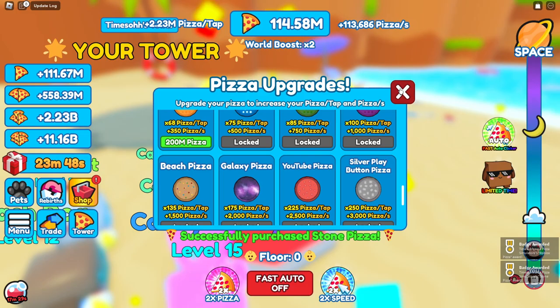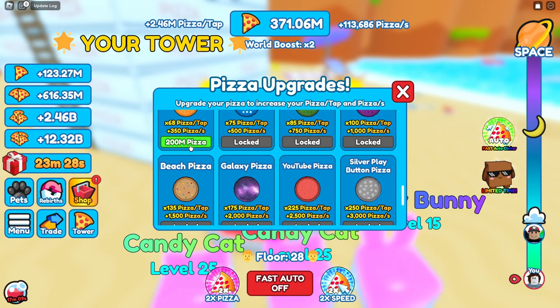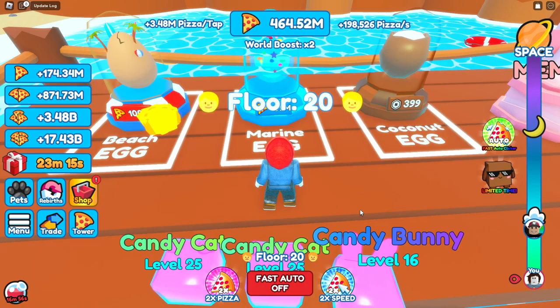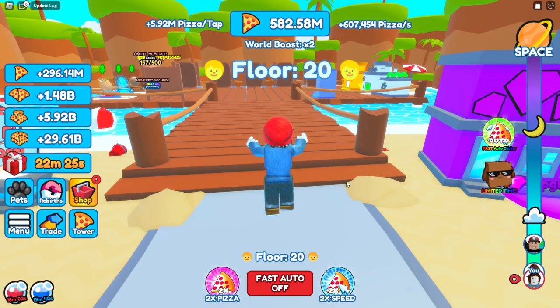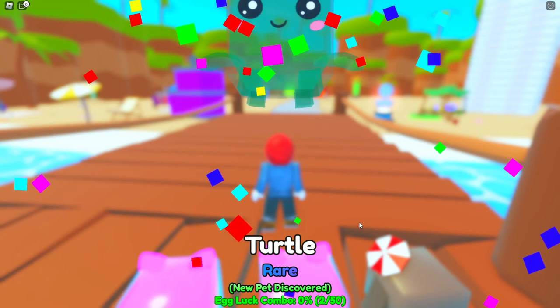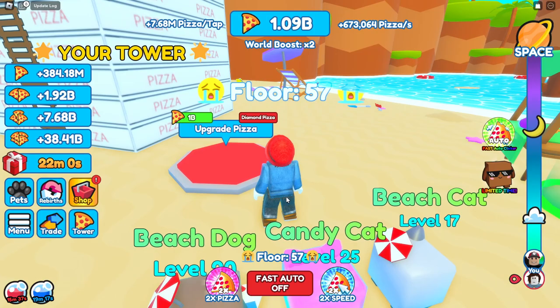The next pizza costs 200 million - no problem since we're doing 2.4 million pizzas per tap. We're already at 307 million saved and need 500 million, so we buy a new 475 million pet and get a common fish. We upgrade to the diamond pizza, now doing 6 million pizzas per tap and 600,000 per second. We buy a rare turtle at 300 times per tap, and just like that we hit a billion pizzas - time to upgrade again.